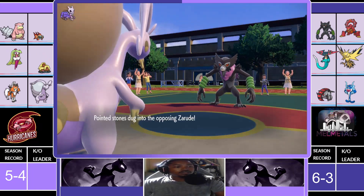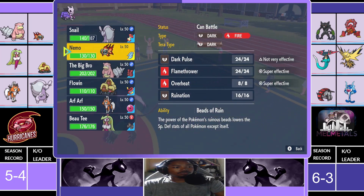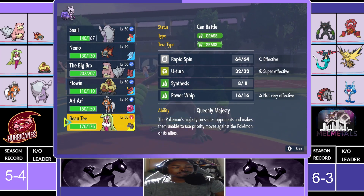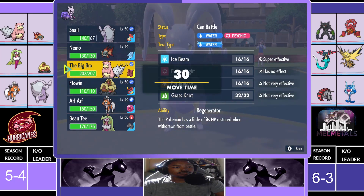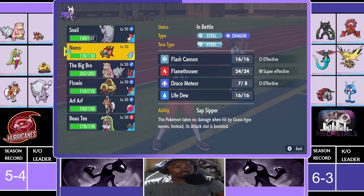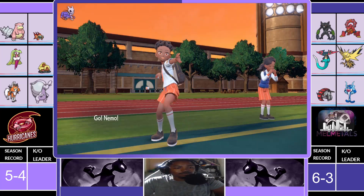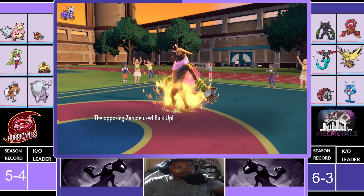He's going to send in Zerud. This is his first free turn to set up. I think the only thing I can really do is go Chi-Yu — hopefully he doesn't click Trailblaze this turn. Because if he clicks Trailblaze we're kind of screwed. Anything coming in is going to have to take a hit. Slowbro should be able to take anything. He goes Bulk Up — oh my god, yes he didn't click Trailblaze!